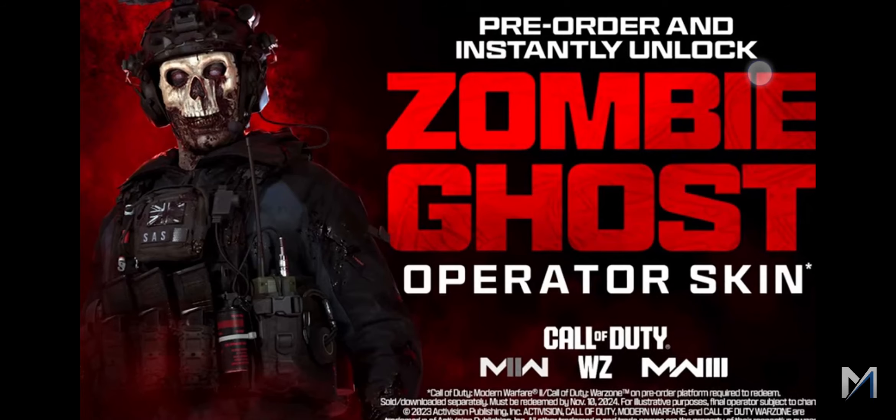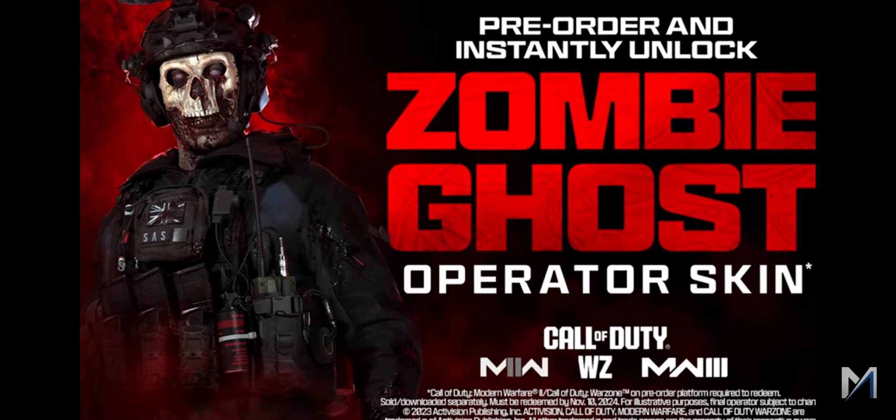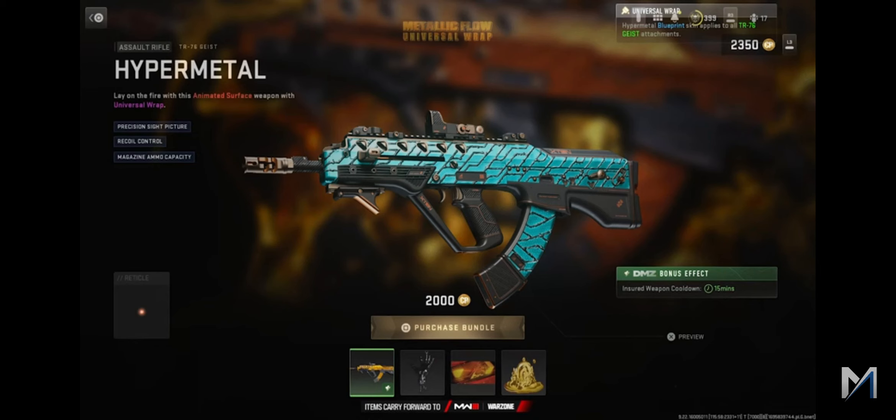Also, if you pre-ordered Call of Duty Modern Warfare 3 early or when the actual event happened, you had the opportunity to pre-order and instantly unlock the Zombie Ghost operator skin as part of the pre-order. As you guys can see, this is actually unlockable now and usable in-game in Modern Warfare 2, and it will carry forward into Modern Warfare 3 when that game launches.